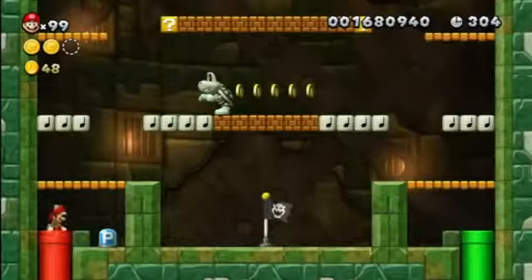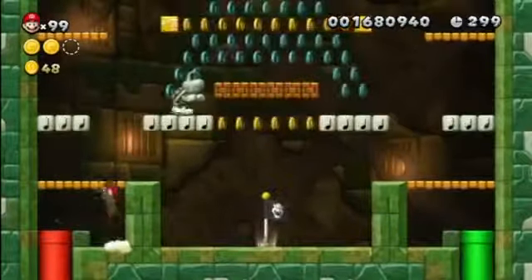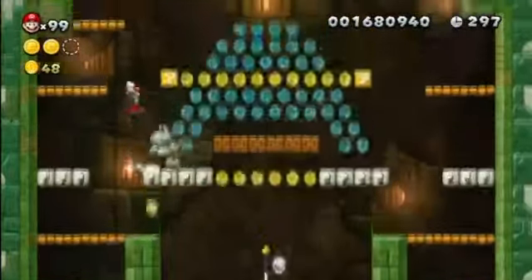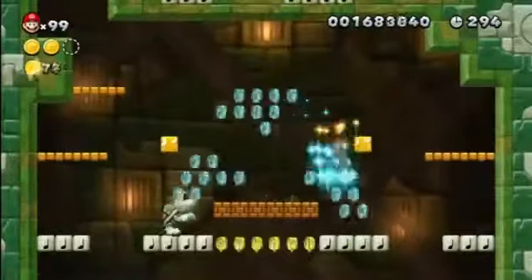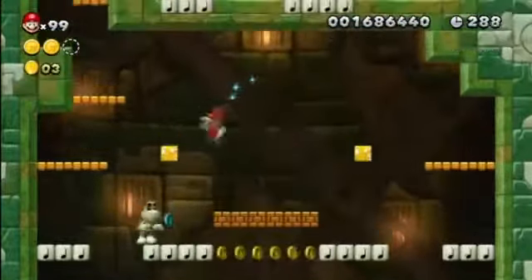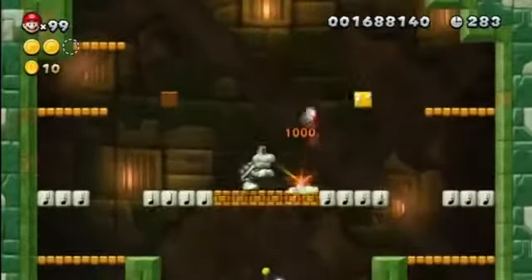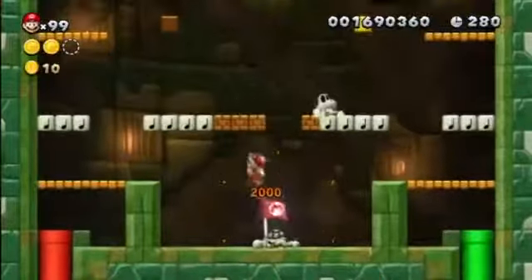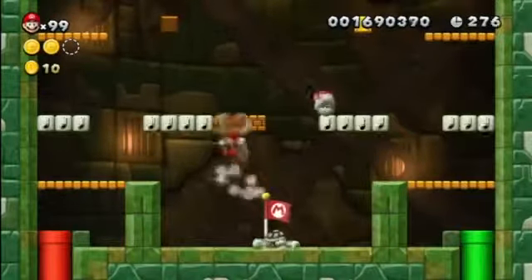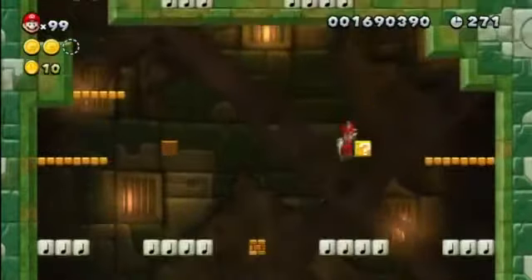P-switch, dry bones. Let's see what happens. Can we get them all? We probably can. Oh, we did it. Cool. Not like I need any more coins, people. I'm over there in these blocks. Whoa, whoa, whoa — floating head! Did you guys see that? That was creepy. Weird.